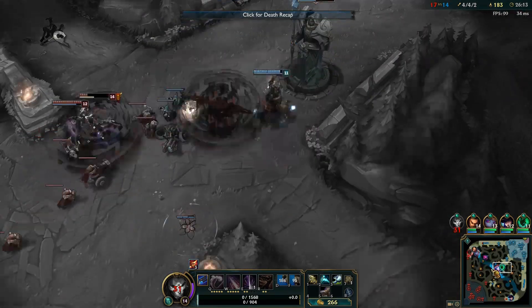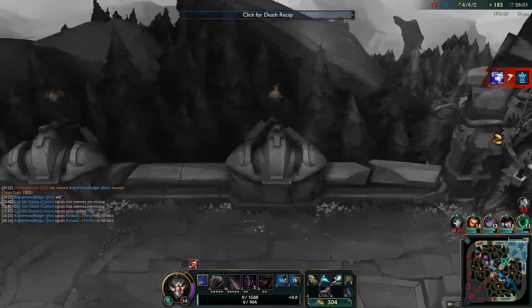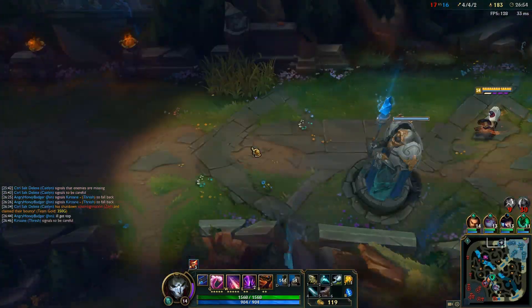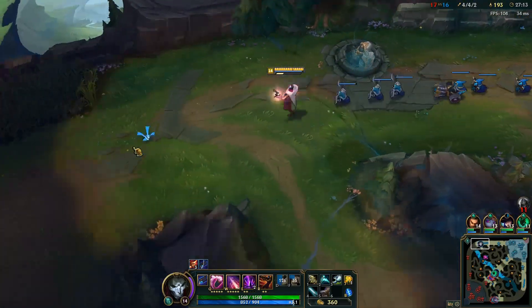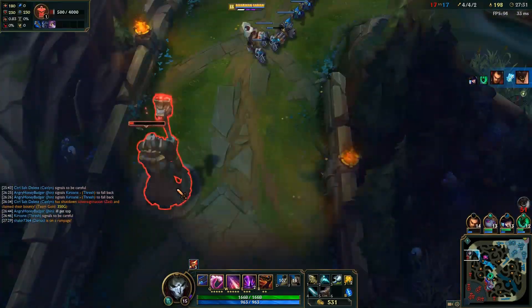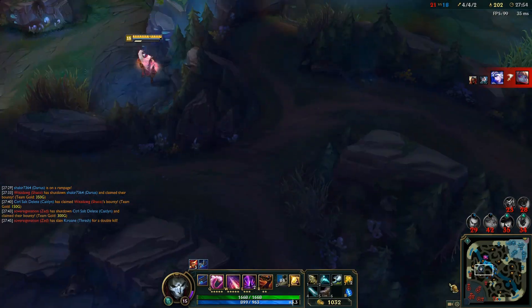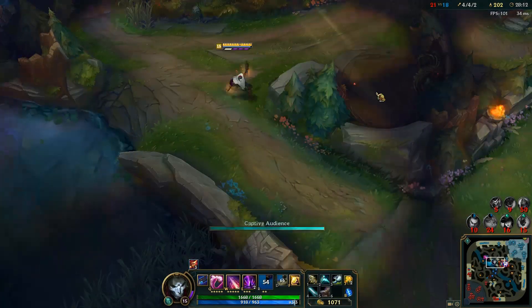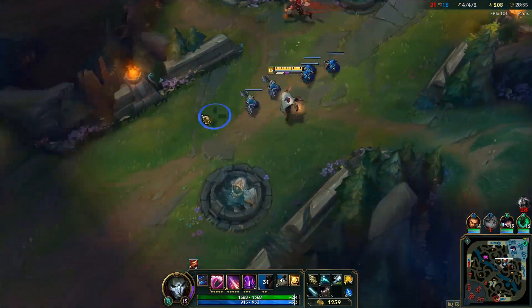The third item is Infinity Edge. That's a little different compared to most other ADCs, who are typically building a Zeal by this point. But since attack speed doesn't increase Jhin's attack frequency, we just want the straightforward damage Infinity Edge brings — more attack damage, more crit chance, and our crits now deal 250% damage instead of 200%. That's even better because we're guaranteed that crit on the fourth shot, so having it deal even more damage is a great thing. That is why it is our third item.